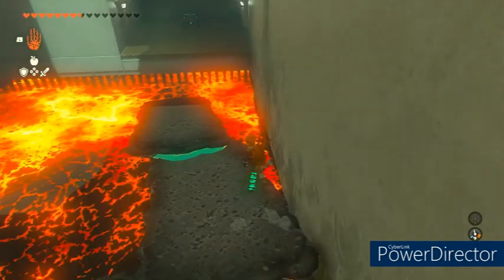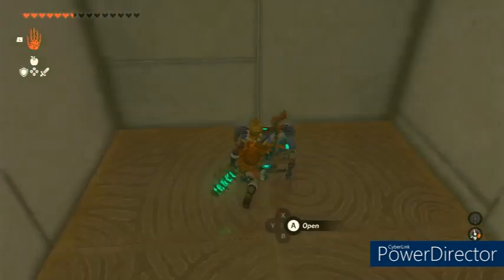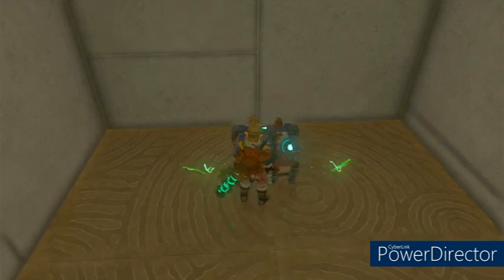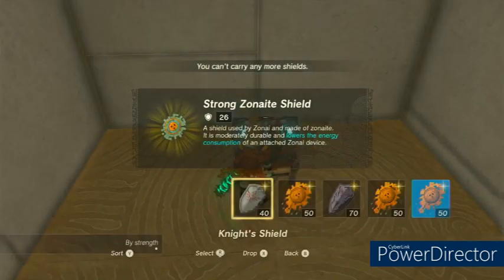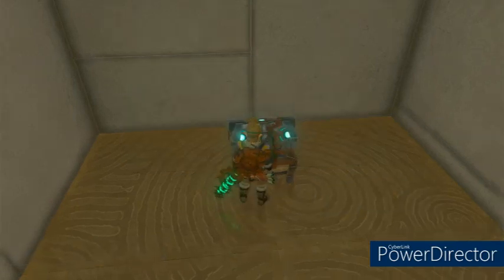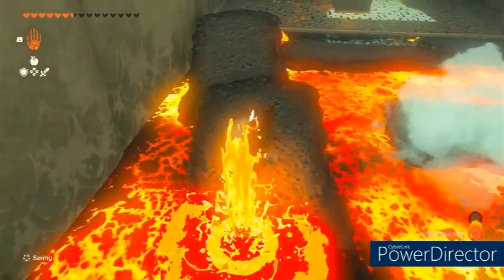That'll do it. Run on down to the end, make a jump, don't die. And in here we're gonna get a strong Zonite shield — which, as you can see, is not as strong as my mighty Zonite shield, so we'll leave it there. Pretty solid early game shield though.